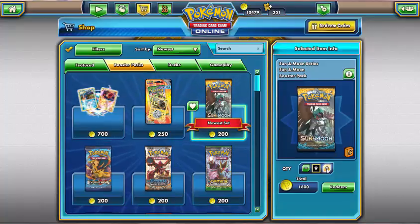This is the first time I've gotten to over 10,000 tokens in about 6 months because I don't think I got any Evolutions packs or Steam Siege packs from the shop. But today we're here for Sun and Moon. Let's see how many packs we can get for our 10,479 tokens to add to the 67 packs that I've already got. Still going up — I reckon we can probably get about 50 packs. I usually get 50 packs from each expansion where I can, but we'll get as many as we can.